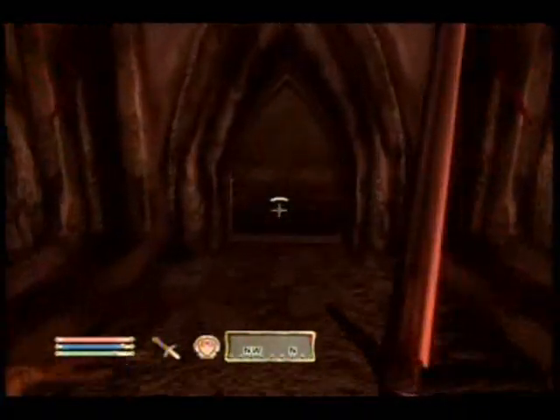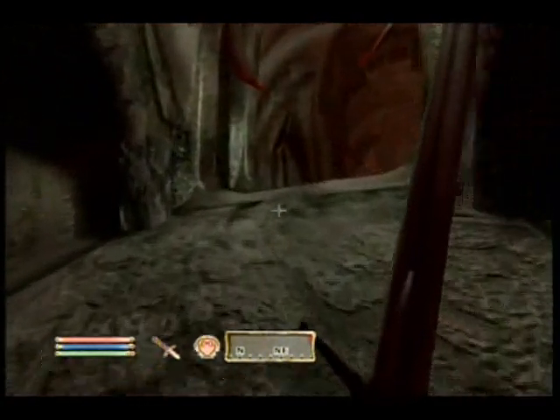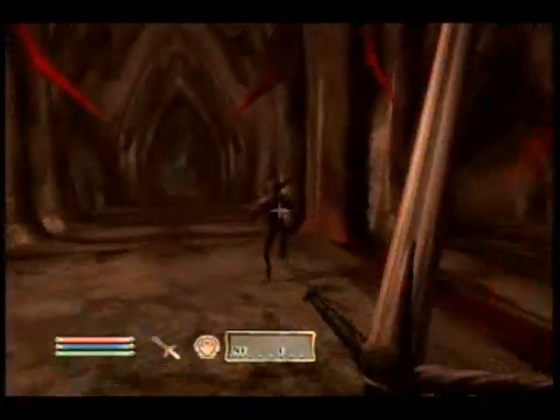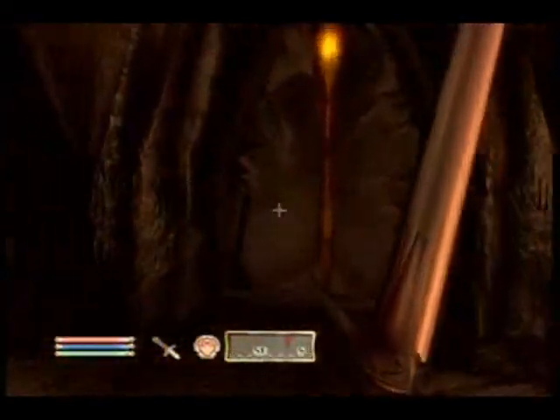If you want to keep a companion alive, kill all the guys that he attacks. He's got some potions of healing, so as long as you don't attack him and you help him kill the people attacking him, he probably won't die. There's a spike trap back there — I didn't even notice it, I just walked right past it.